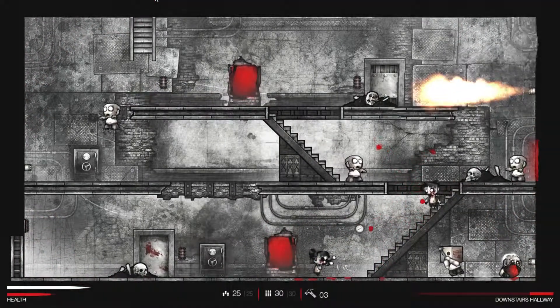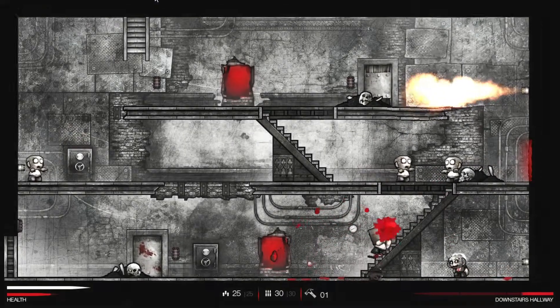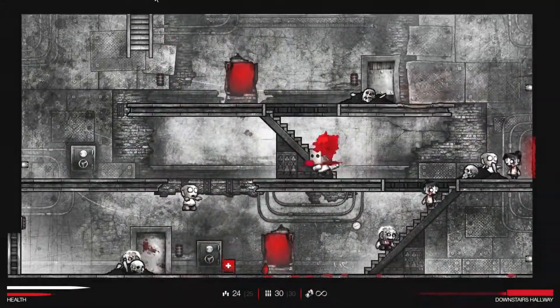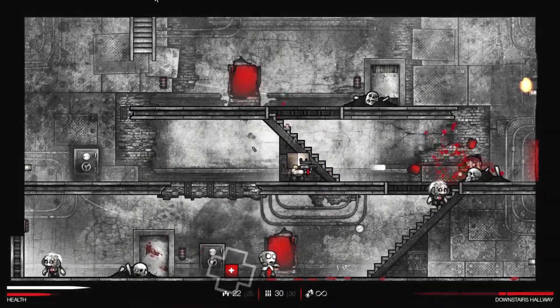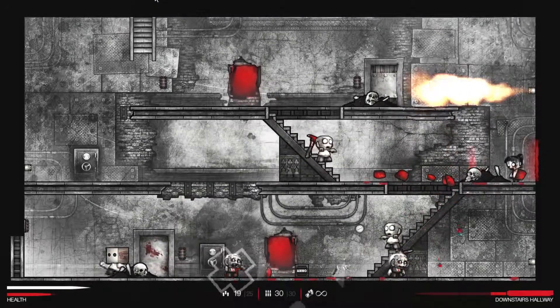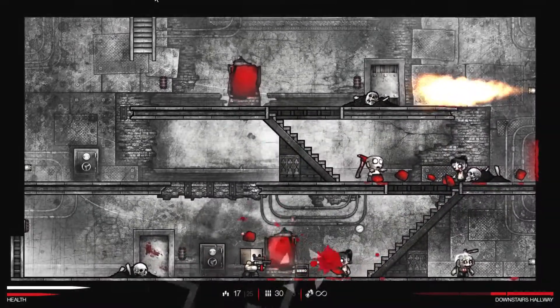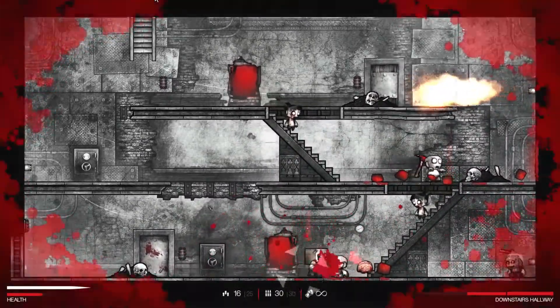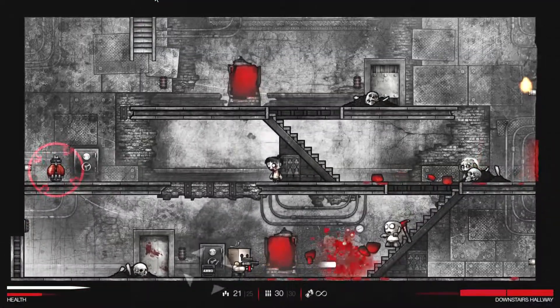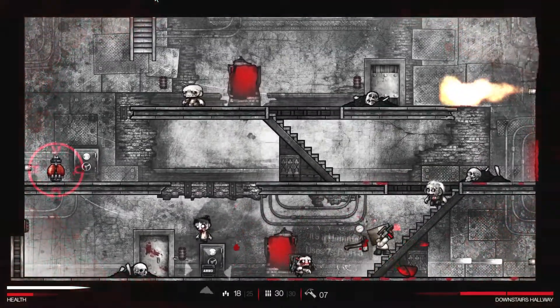You can see right here the fire shooting out from the sides — that will kill you just the same. Little traps like that do open up as you're playing. You do get to refill your health — you can see the box at the bottom — as well as ammo. So you do have a way of maintaining gameplay.